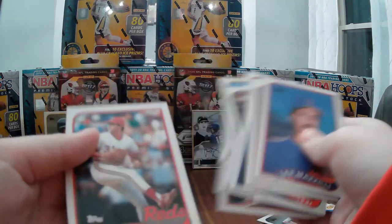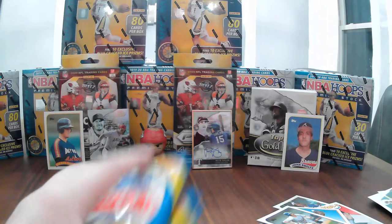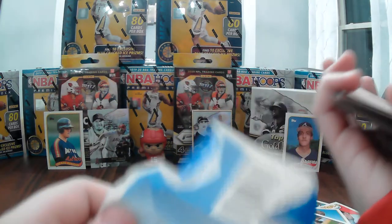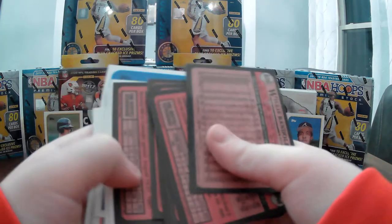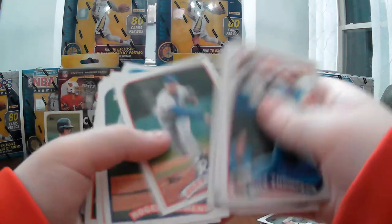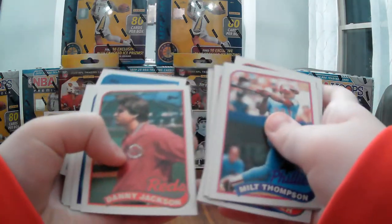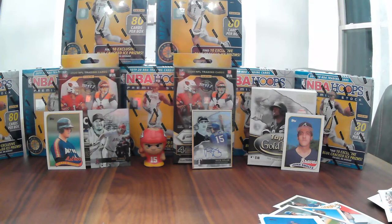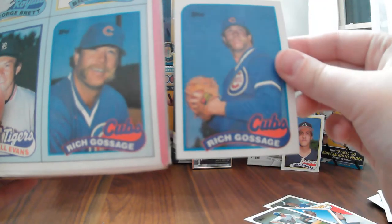John Franco. Four packs left, three rookies to go. What if they're all in the last three cards of the last pack? Roger Clemens again. Goose Gossage — I wonder if that's the card on the back of the box. It is not, but it is the same player and same picture.